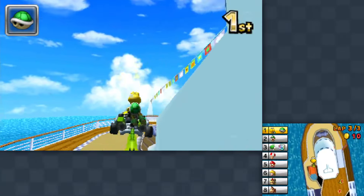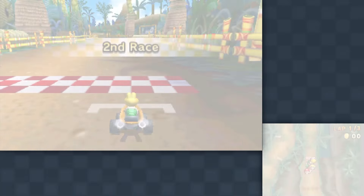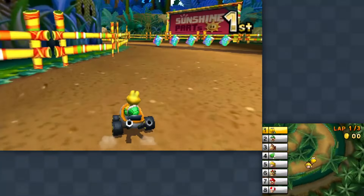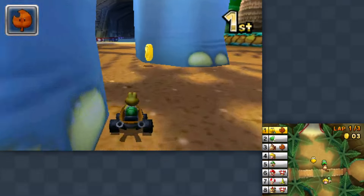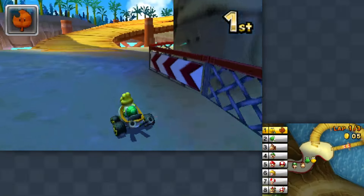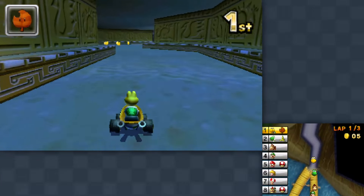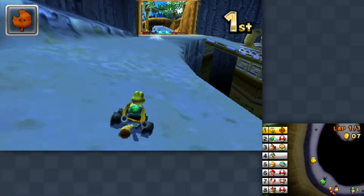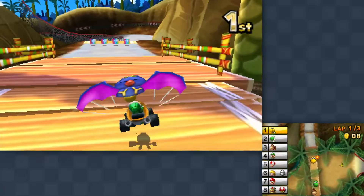Dino Dino Jungle — this one can certainly get complicated. We had a weird moment of bad luck on this course at 50cc, so I don't know how things are going to go here for 100. But we are a bit more familiar with the shortcuts now, so that'll be good. Really good start too. I have a leaf that I'll try to save for when I really need it. I feel like the leaf is a better second or third place item than a first place item. Excuse me Mr. Dino, I didn't mean to hit you like that!